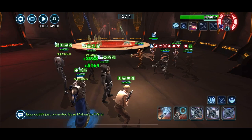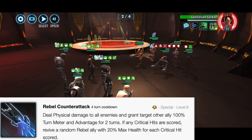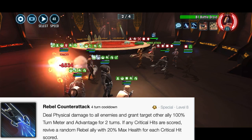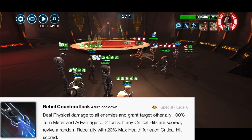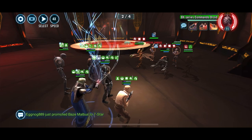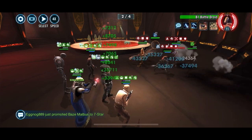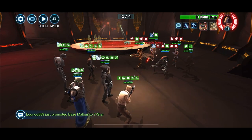Keep in mind that Jyn's ability will only revive one character for each critical hit that she lands, so you want to use it as soon as possible and not wait for everybody on the team to die. It deals physical damage to all enemies, grants the target ally 100 turn meter — which you'll almost always want to pass to Raddus — and if any critical hits are scored, revives a random ally with 20 health for each critical scored, so you can revive up to four allies.